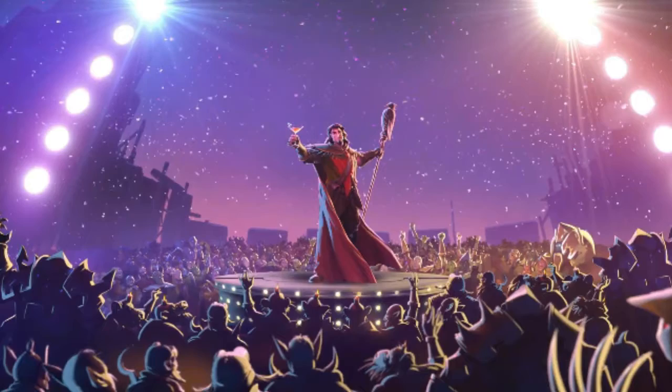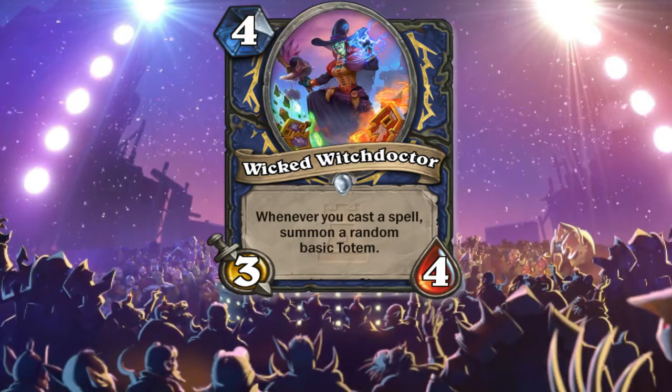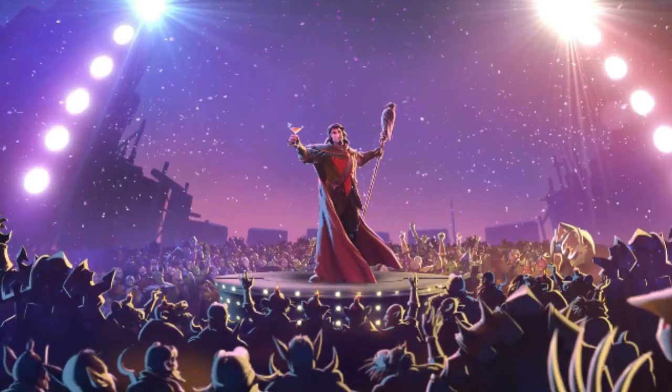The last Shaman card is the Wicked Witch Doctor, flying across the world. Whenever you cast a spell, summon a random basic totem — and that's only from your hero power, so no Totem Golem or other special totems, just the basic hero power ones. So you can have multiple Healing Totems, Spell Power Totems, or even the damaging totems with one health and one attack.